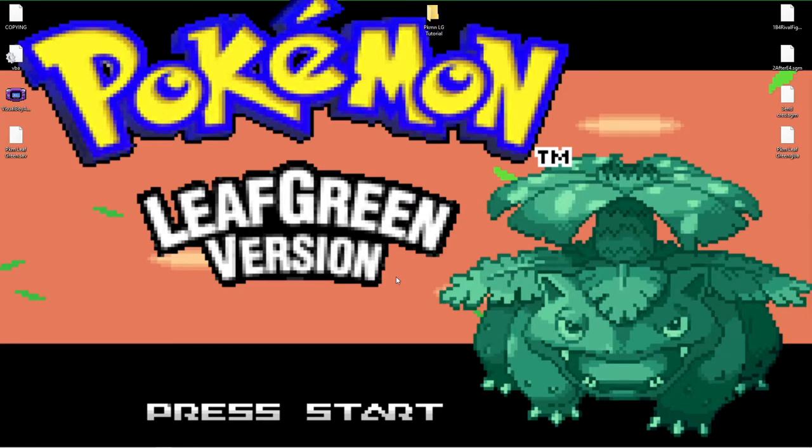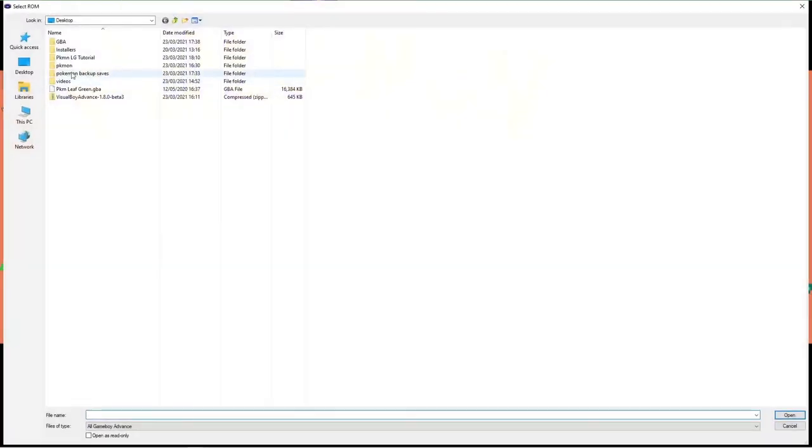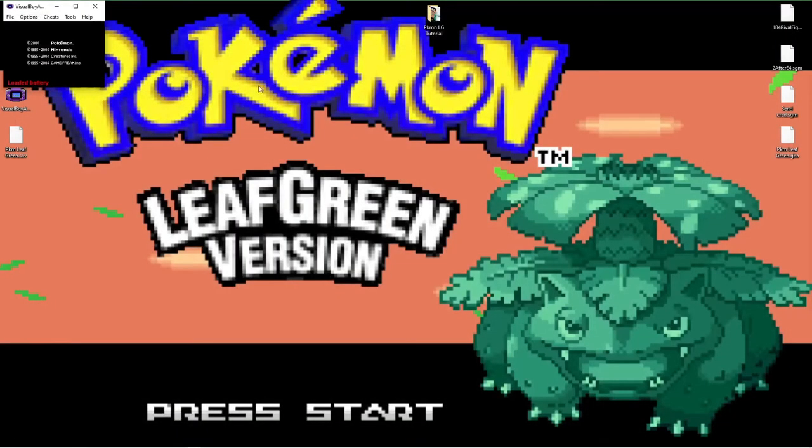Now that we've seen the issue and had a bit of an introduction, let's run through what we do to fix it. We'll start up Visual Boy Advance like normal and then open up the ROM, which will be the Pokemon Leaf Green .gba file. We'll load it up like normal and confirm that the issue is still there.